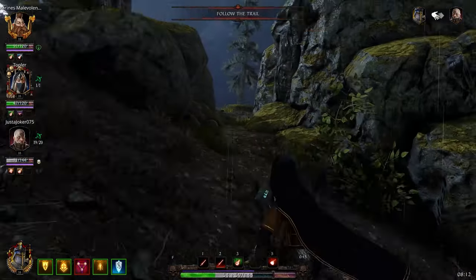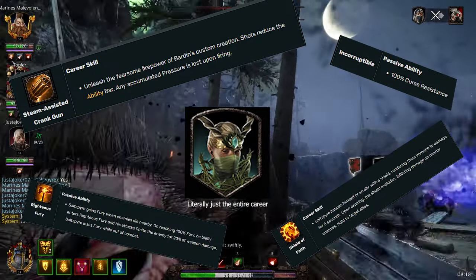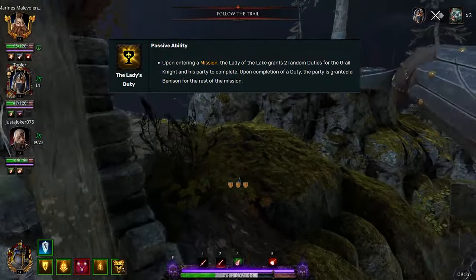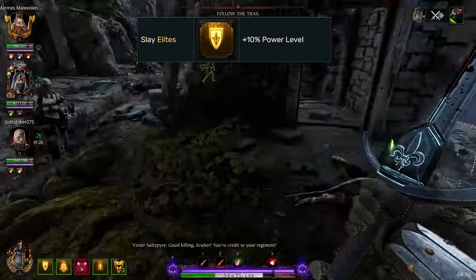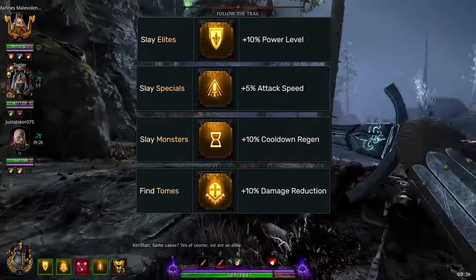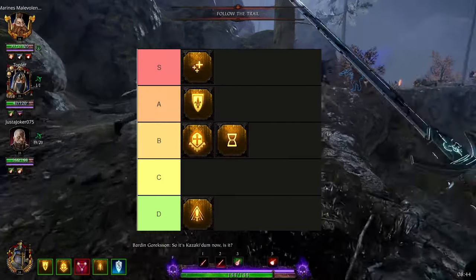Every one of the DLC classes has an interesting gimmick or ability that makes their career better than the other ones — Fat Shark's way of getting all the shmeckles from its player base. Grail Knight's powerful ability is his passive: his quests, of which he has 5. The quests are: 10% power level for slaying 15 elites, 5% attack speed for slaying 10 specials, 10% cooldown reduction for slaying one monster, 10% damage reduction for finding one tome, and health regeneration for finding one grimoire. I've gone ahead and organized a special tier list just for these quests.